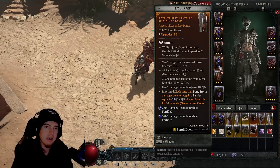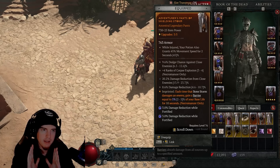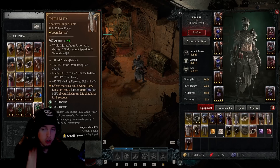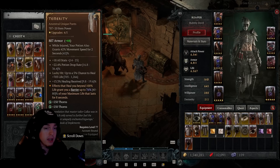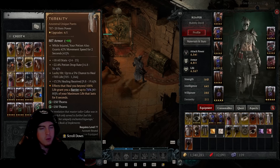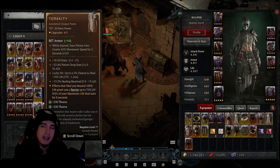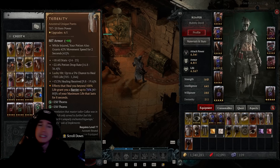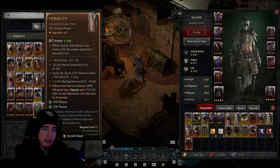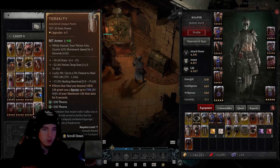There is one unique that could benefit survivability even more — Temerity. Since we're using Iron Maiden to constantly get five percent health every time we kill something, we'd be overhealing, and Temerity takes advantage of that. However, you'd be missing out on plus four ranks to Corpse Explosion, which is quite a bit of damage cut. But if you want more survivability, Temerity is a great option — we're still getting that 130 percent increase from Black River and possibly 40 percent from Hail from Below.